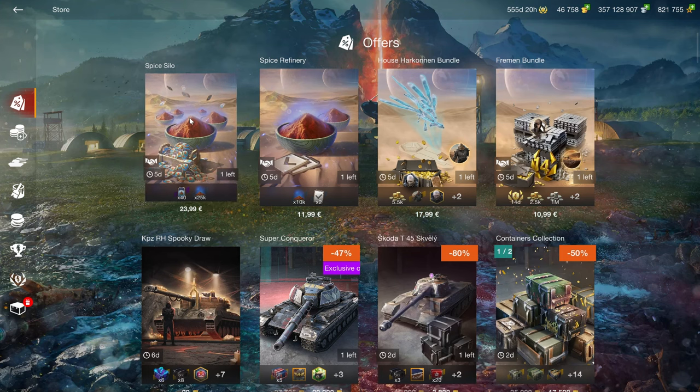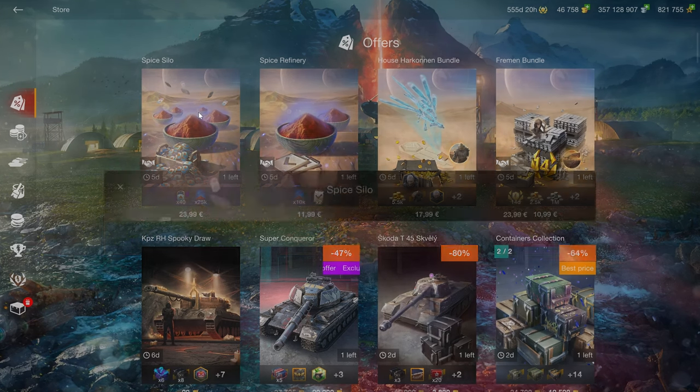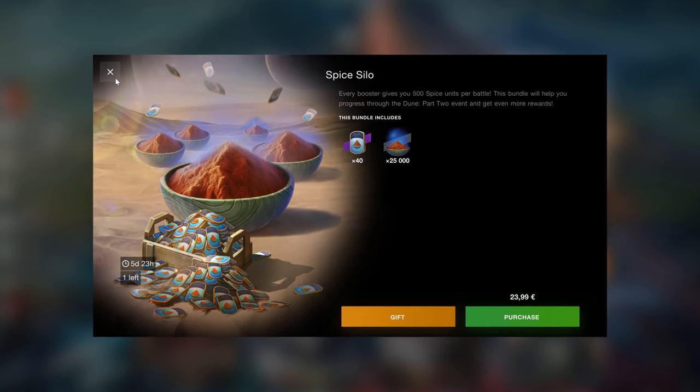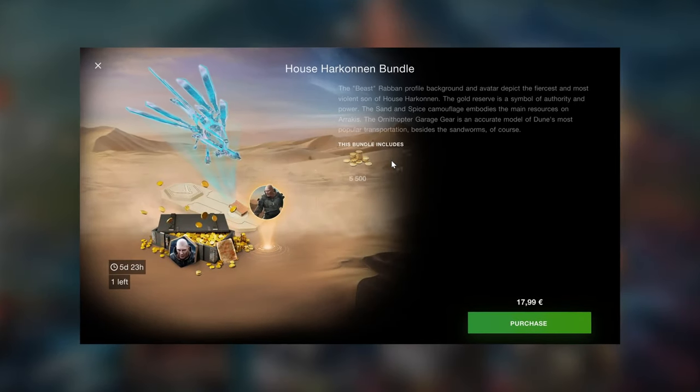If you do want to complete the Dune event, the spice silo is what you need. The spice refinery doesn't make too much sense. All you have to do is get the spice boosters, and because there are two spice boosters per level, that's 20 levels right there. So this is essentially what you need to complete the event if you care about completing it and also if you care about Dune.